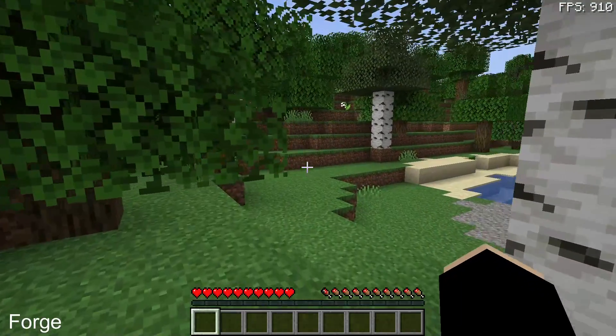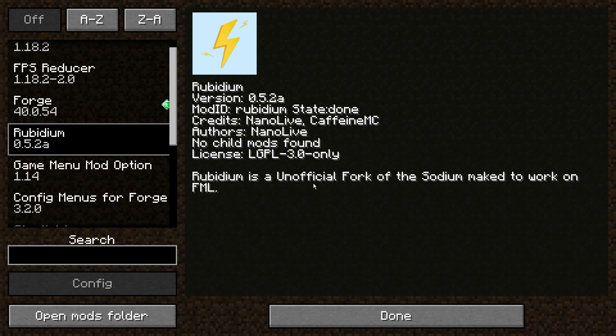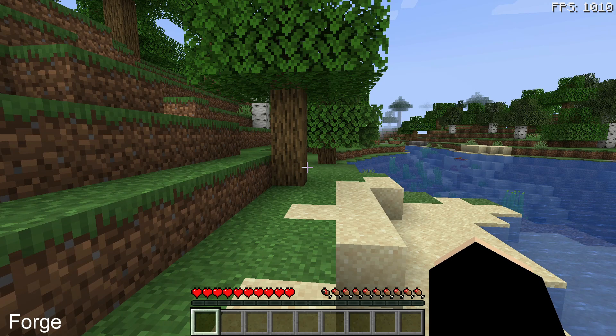If OptiFine isn't giving you the performance you hoped for, here are five Forge FPS mods to consider. The first is Rubidium, an unofficial fork of the Sodium mod made to work on Forge. I did a comparison video — the difference between Rubidium on Forge and Sodium on Fabric wasn't huge: where Fabric got 60 FPS, Rubidium gave about 56 FPS. Still a solid performance mod for Forge.